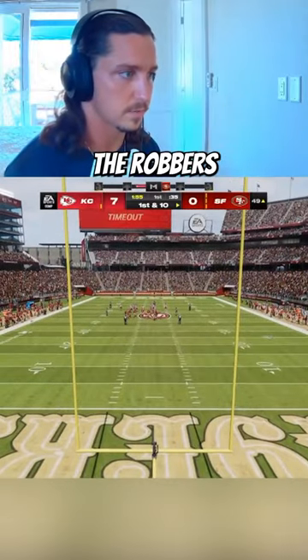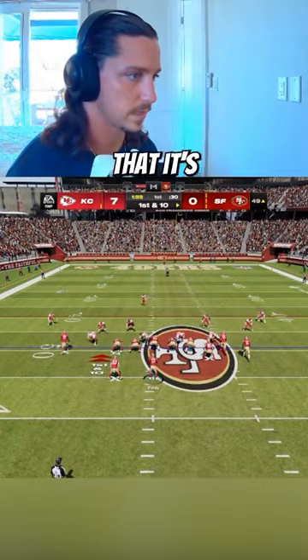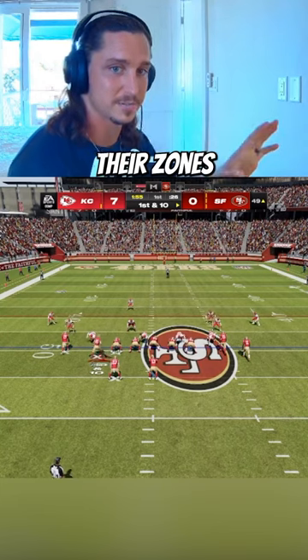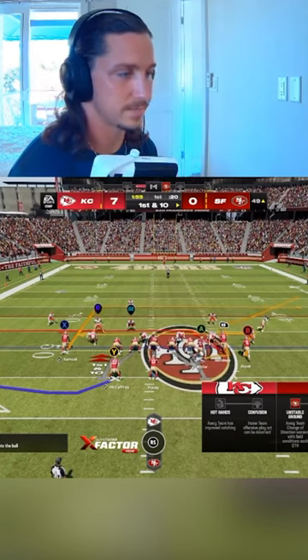The plugger and the robber are that extra defender playing zone. Right here I'm expecting Cover 3 — how do I confirm it's Cover 3? If we motion a receiver over and they adjust their zones, you know it's Cover 3. If they were to bring a man over with him, then you know it's man. So right here, I confirm it's Cover 3.